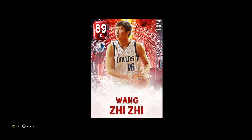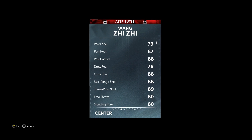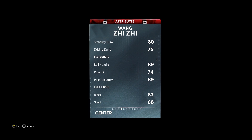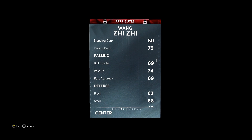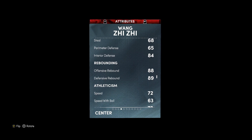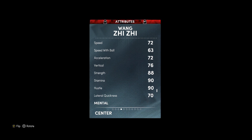Looking at him, guys — he's at 89 overall, Ruby center, seven foot tall, 255 weight. He's got an 89 three-ball and an 88 mid-range, 75 driving, and he can even put the ball on the floor a little bit with a 69. He's got 83 block, 84 interior, and that doesn't really matter since he's seven foot. He's got 72 speed and 72 acceleration, which is really really good for somebody who's seven foot tall.